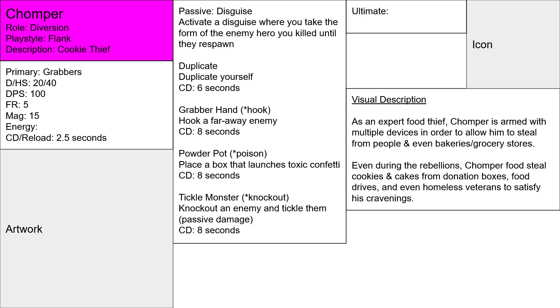Think about it: you activate your disguise as the enemy hero and duplicate yourself, so you can see two versions of the enemy hero walking around. The enemy has to figure out not only if you're a duplicate or disguised, but also why there are two of the enemy hero operating in their field of view. Even if they figure out you're not their teammate, you duplicate — now they have to figure out which disguised version is the fake one, not knowing that both are fake.